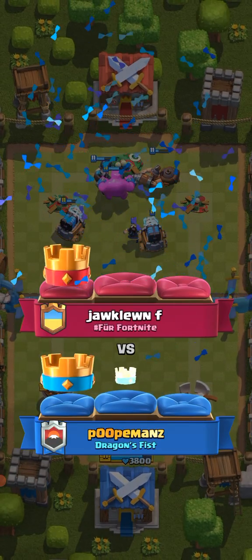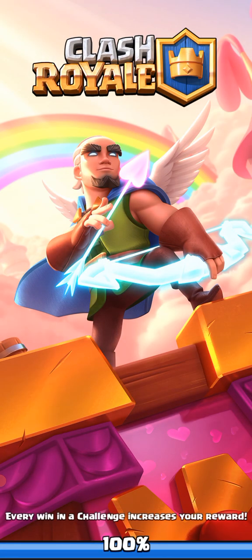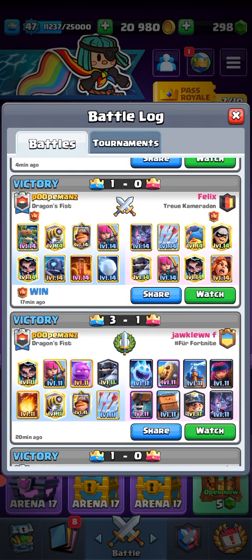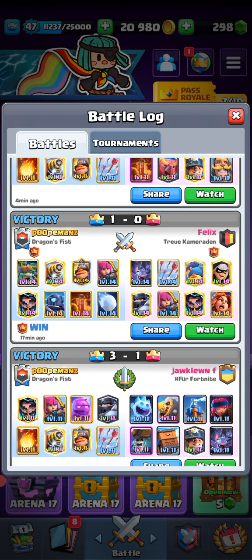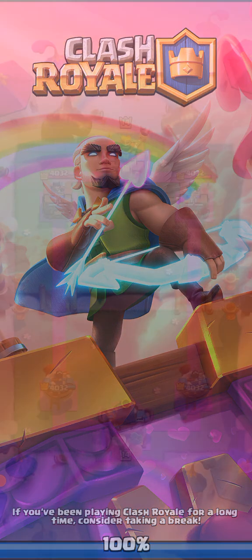That's what happens when you don't put in actual pressure cards. I played so many games with miner wall breakers and I could not end the game, because I would just defend, defend, defend, and never get any counter push. Who uses a deck without a win condition?